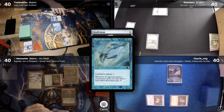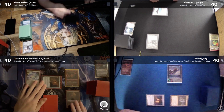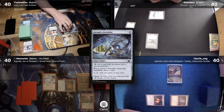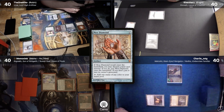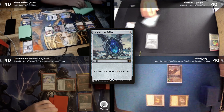Memo then casts Skull Clamp, again allowing Kiko to draw a card, then passes. Kiko untaps and decides to let the fish die in his upkeep. He then plays a Mox Opal, Everflowing Chalice, and Arcum's Astrolabe, which allows him to draw a card. He then plays an Urza's Saga and a Mox Diamond, pitching a Flooded Strand, and finally casts a Sapphire Medallion and passes his turn.